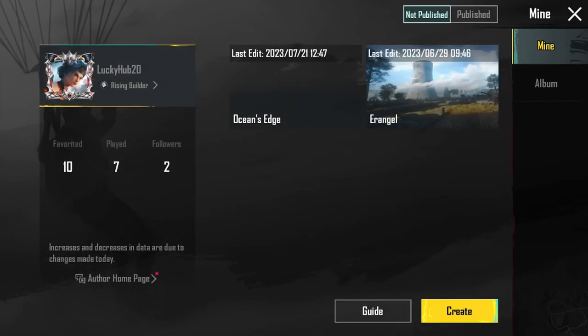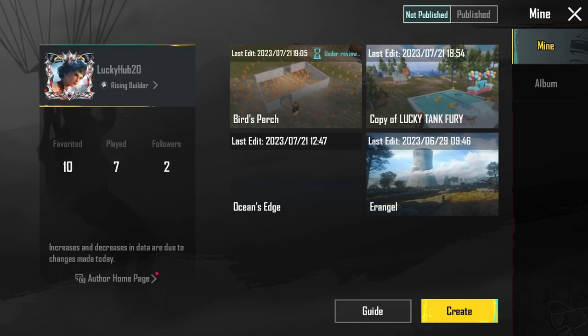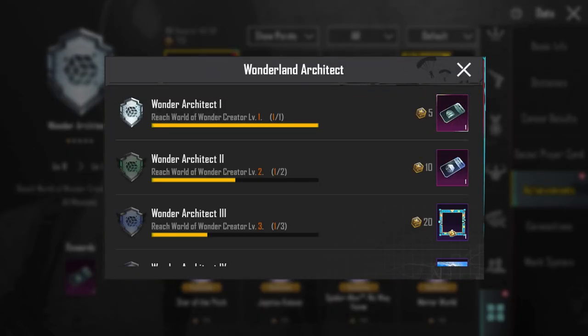From here you have to create maps. I am already creating two maps here — you can see two, but one was published before the mission and one after the mission started, so we have one completed. Notice here I have one under review, which means PUBG will review it and if they like it they will publish it. So with two maps, the mission will be completed.